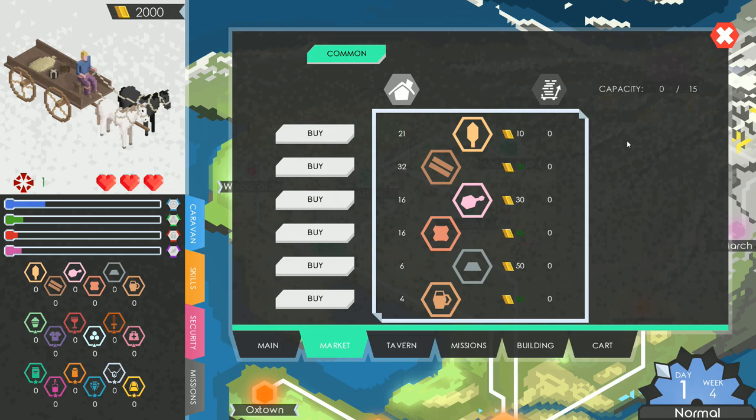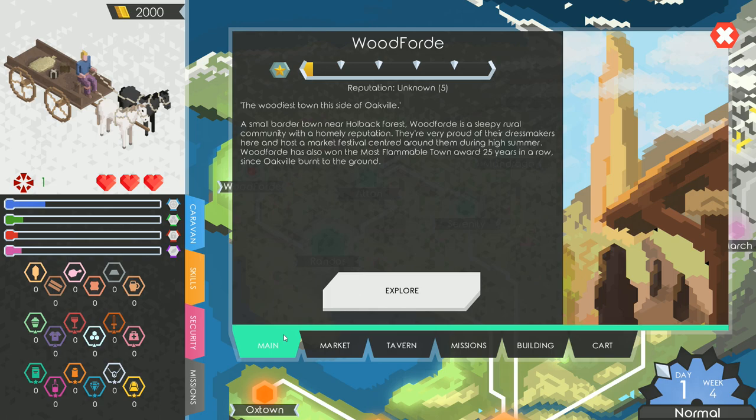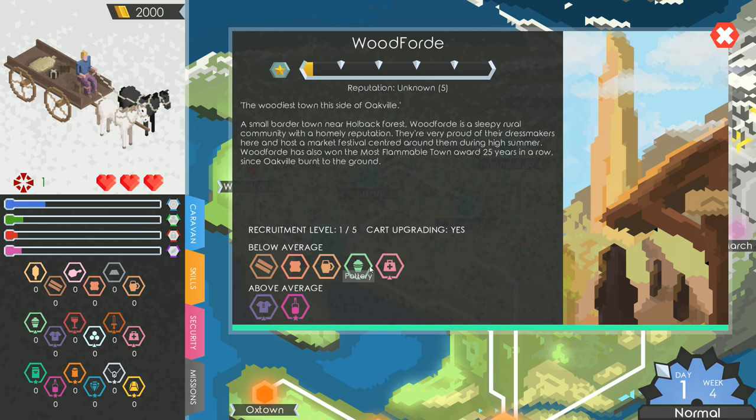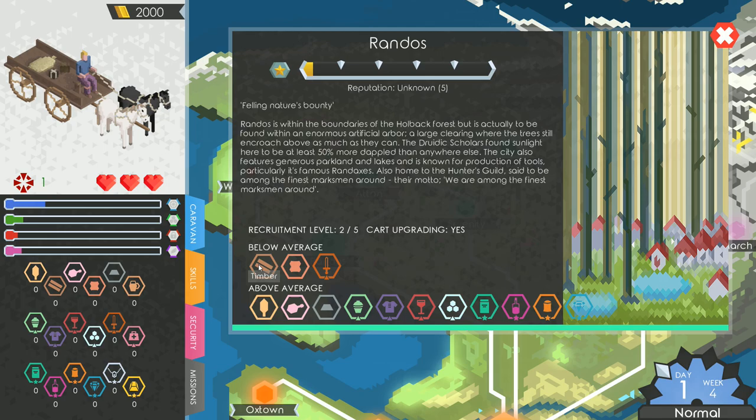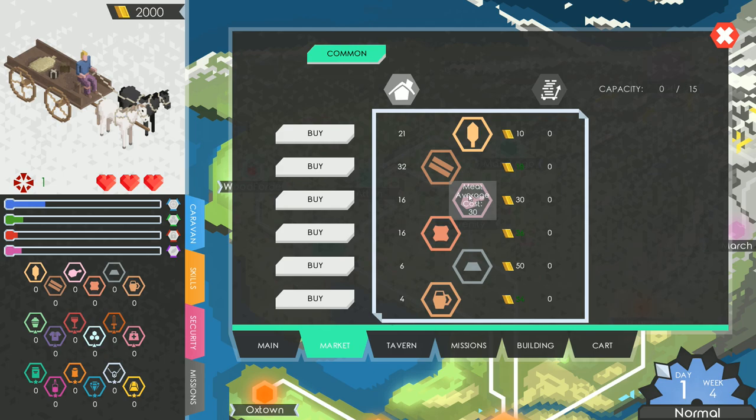We can upgrade our cart from here as well. Hovering over or right-clicking shows you below-average and above-average supply for a town. Woodford has a lot of cloth and dyes, but those aren't tradeable yet since we need to raise our trading level. In the market, hovering over an item shows you the average cost — for timber it's 20, so anything below 20 is good to buy. We've got timber at 30 and hides at 36, so nothing really stands out here.